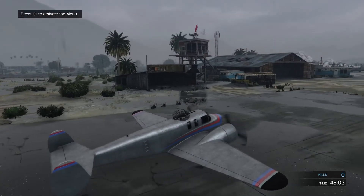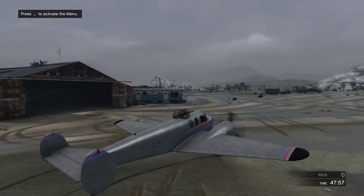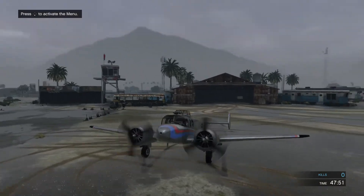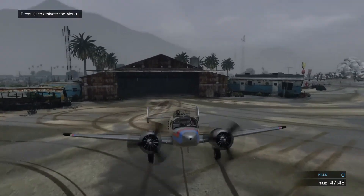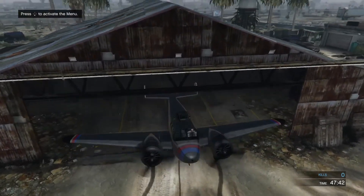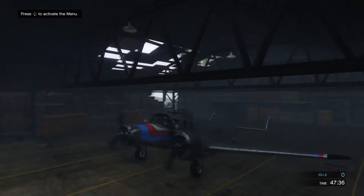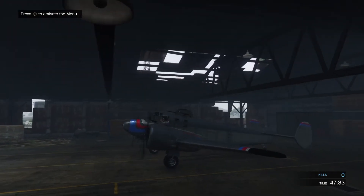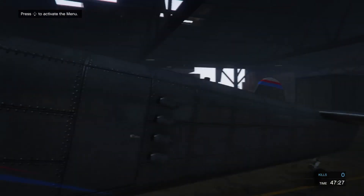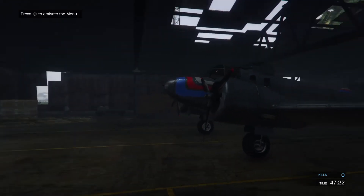If you enjoyed the video, make sure to give it a thumbs up. We're on taxi. Subscribe for more content. Join LFRP — link in the description below. That looks awesome. I'll check out this aircraft though. Thrusters will not be allowed on civilian aircraft — just letting everyone know. That rule might actually change.